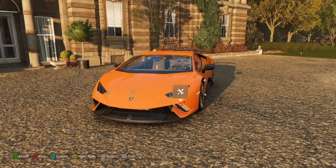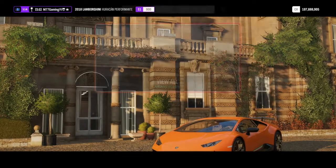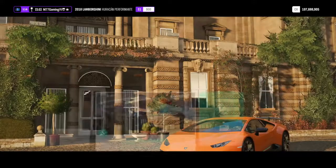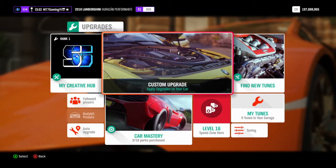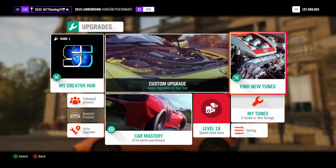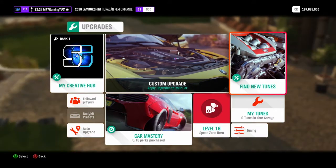Today we're jumping into the full appearance packages you can do for this thing — we're going to visually change the color of the body, the wheels, and everything like that, and then we're also going to do the full upgrades. We're not going to actually tune it because I don't know how to tune it yet, but I'll show you at least the different tunes that are available.